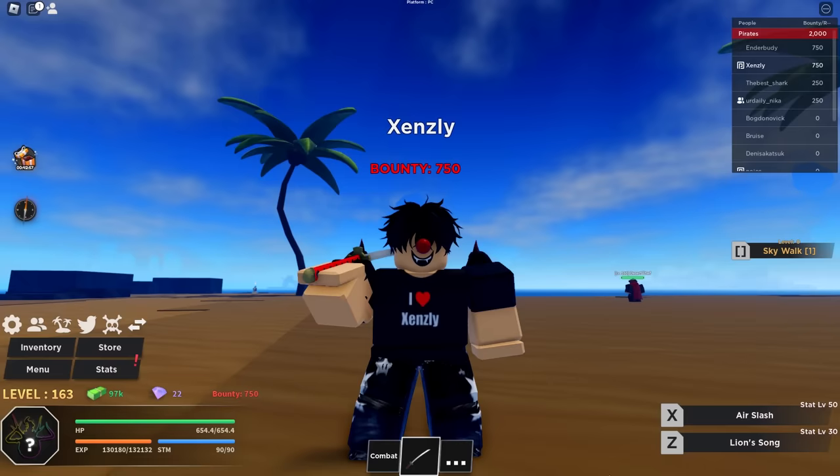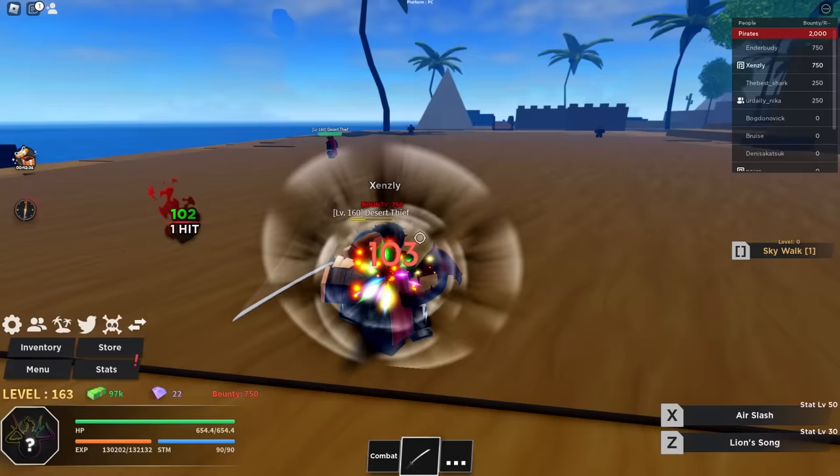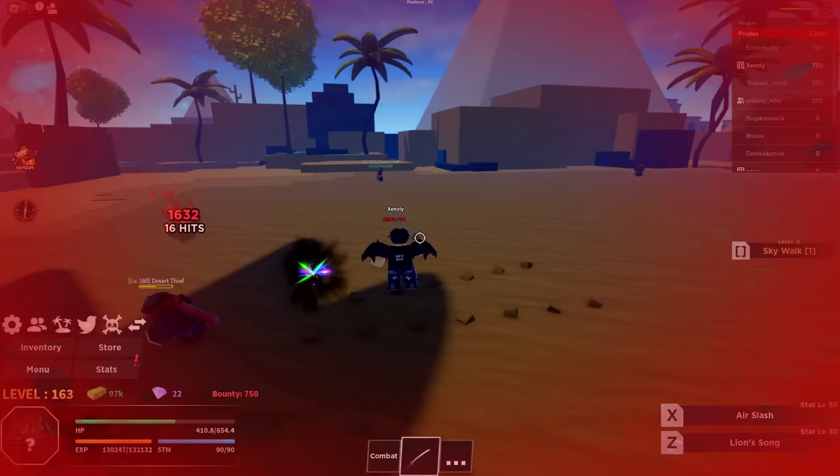Whatever you guys do, do NOT use the Zoro sword and do not grind for it — the shark sword is terrible. It's so slow. This katana swings faster, the damage per second is higher, and the moves are cooler. You also get a Getsugatensho, which is Ichigo's move. Hopefully they fix that sword and give it some type of buff, because it's embarrassing how bad it is. It's definitely not worth the grind.